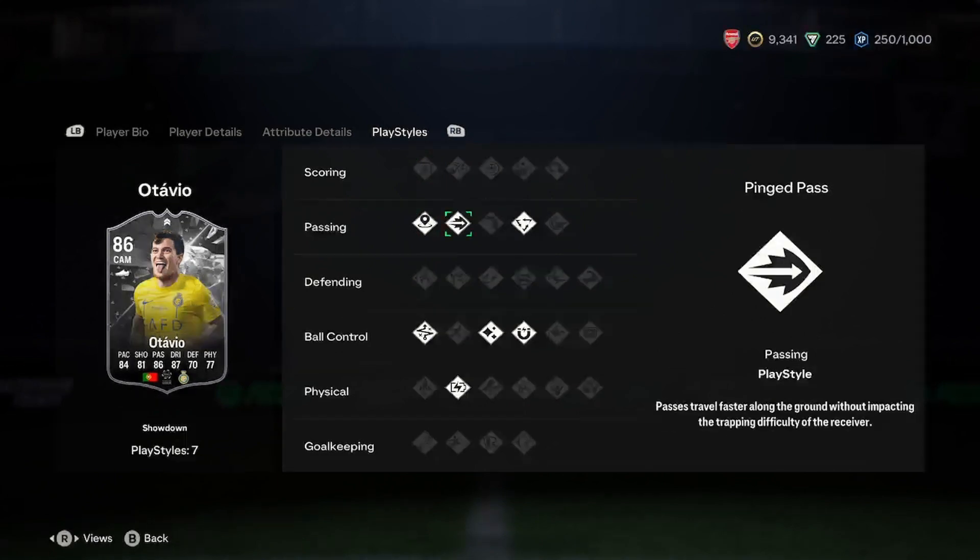In terms of play styles, I'll quickly read these out: incisive pass, ping pass, tiki-taka, first touch, flare, technical, and relentless.